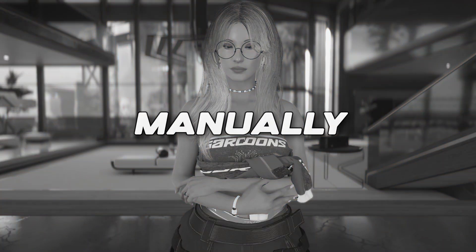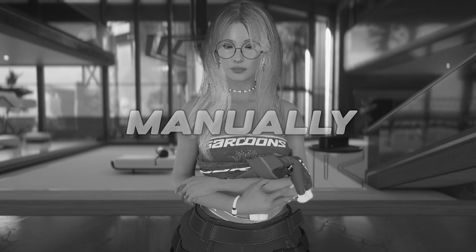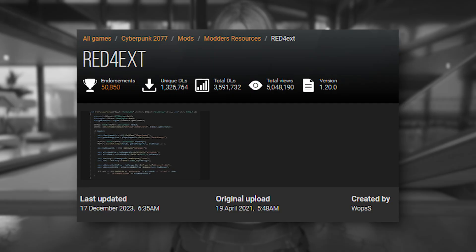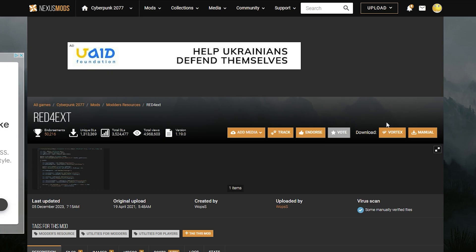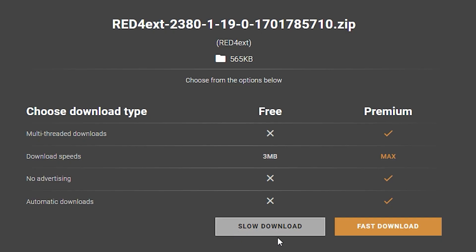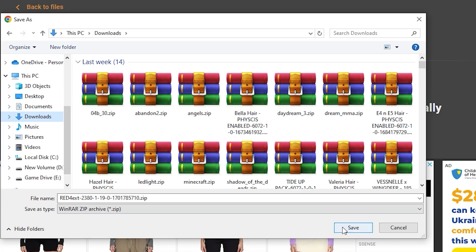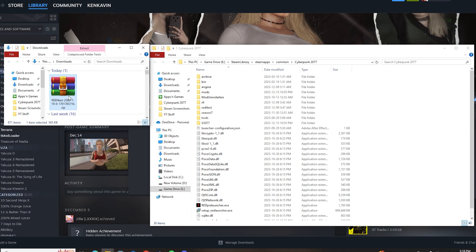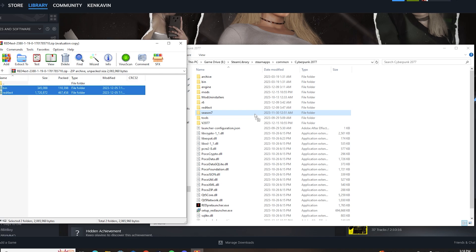First method: manual installation. The mod I'll use as an example is WaitForExt. We'll be getting all mods from Nexus Mods. Go to the mod page, click Manual or go into the files tab to make sure you're downloading the latest version, then slow download. Once you have the file, locate your Cyberpunk 2077 directory and extract the file however you like — you can even drag from the zip folder straight into the game folder. That works too.